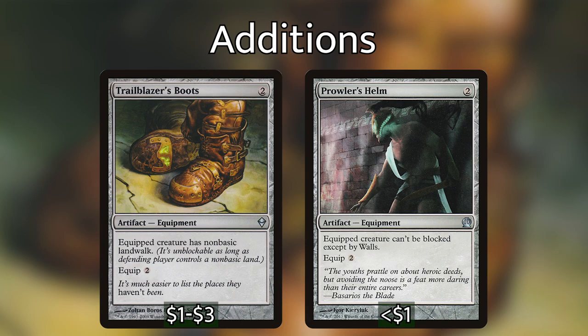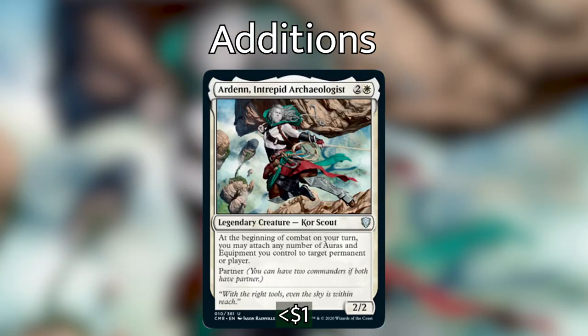Coming in number nine is a new card from Commander Legends: Ardenn, Intrepid Archaeologist. For two and a white, we have a 2/2 legendary creature — Kor Scout. At the beginning of combat on your turn, you may attach any number of auras and equipment you control to target permanent or player. He also has Partner if you want to use him as a commander. He's extremely strong — if someone gets rid of Wyleth but Ardenn is on the battlefield, you can re-cast Wyleth and at the start of combat just reattach everything, cheating out all the equip costs.